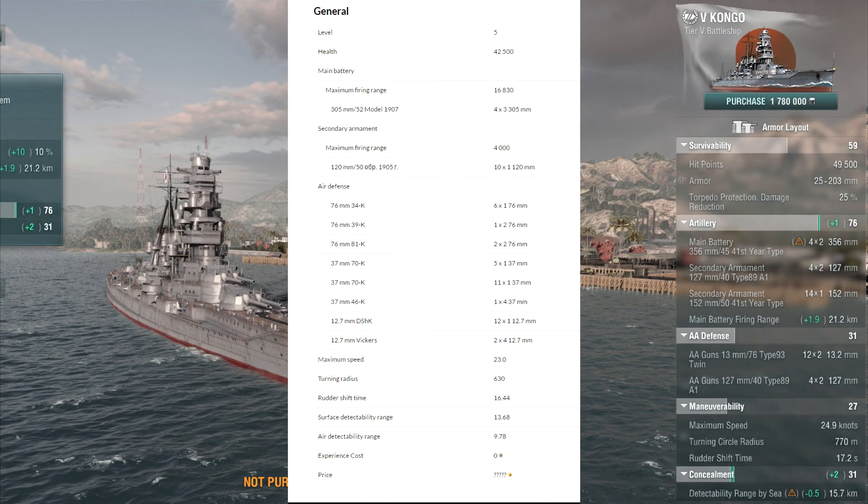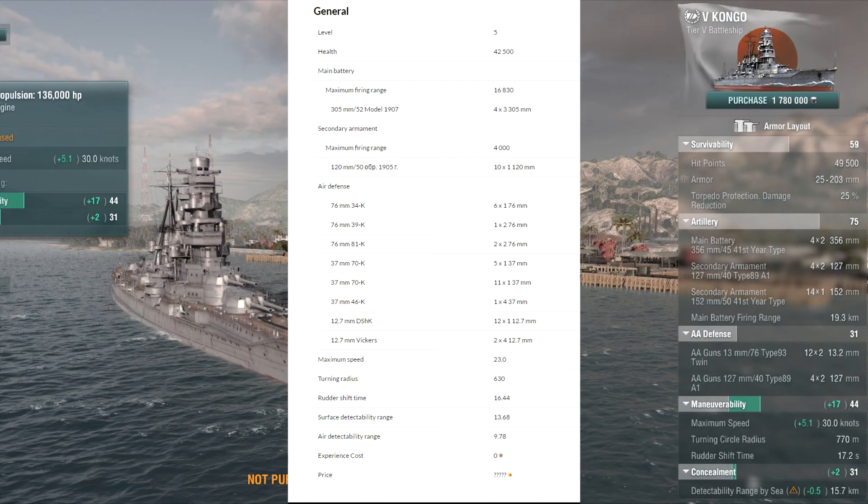Moving on to the range - with the module, the Kongo goes to 21.2 kilometers, just blowing it out of the water. And for speed, with the engine upgrades up to 30 knots - that bumps it by 5.1 knots. So 30 knots for top speed, 7 knots more than the Russian Premium.